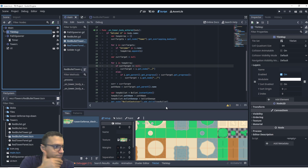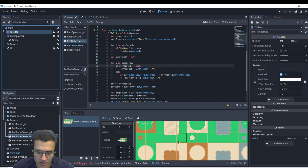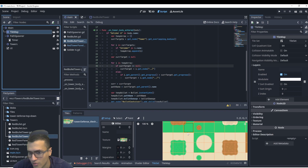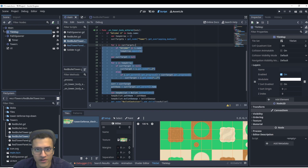I have a tutorial on tile maps on my channel — it's about isometric tile sets, you can look for it. To recap: if we look at every tile here, you can see the Atlas coordinate. Every tile has an Atlas coordinate and we can basically check what Atlas coordinate we're using.